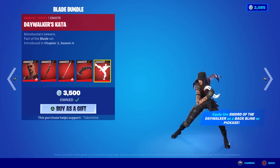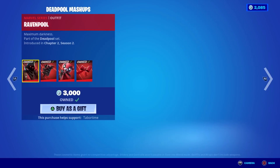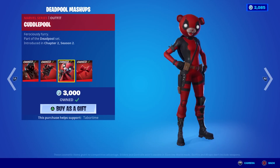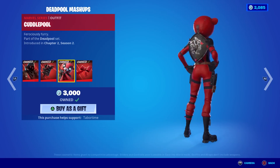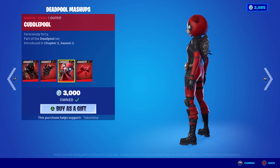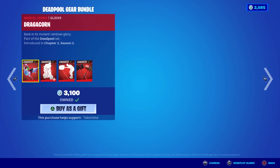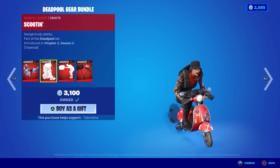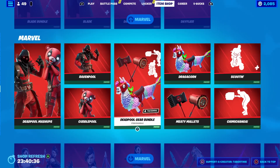The Deadpool mashups are back as well — these are just solid skins. Ravenpool and Cuddle Pool — that dark blood red, I love that color scheme. Looks great with the Black Knight shield. Cuddle Pool leader looks better with it. The Deadpool Gear bundle is back as well: Dragon Cord, the Scootin emote, Chimichanga — this one takes forever to activate — and the Meaty Mallets pickaxe.